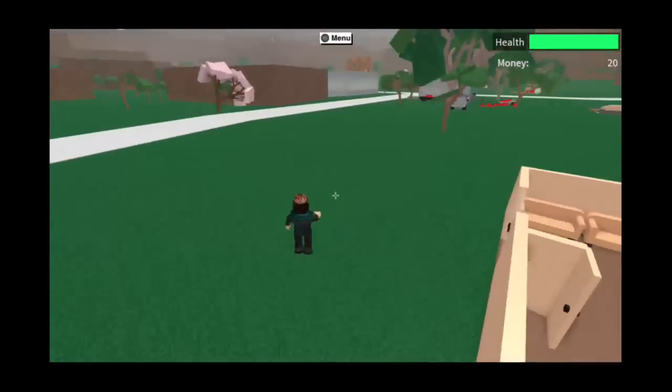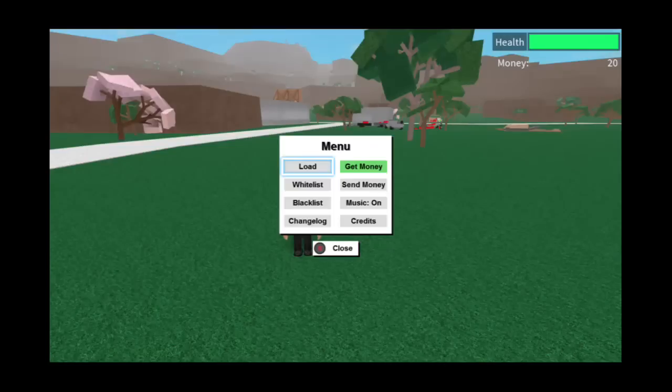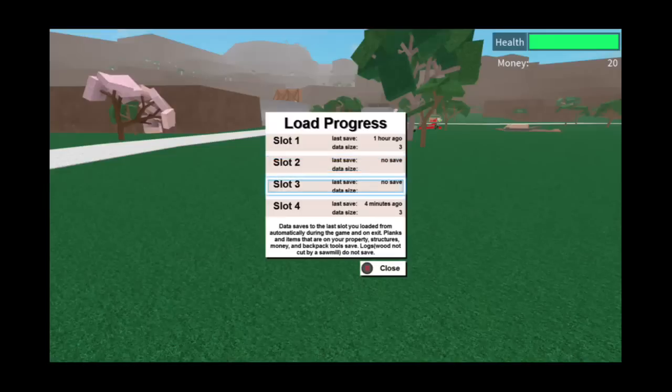Whatever — literally your whole base. First thing you're going to do, you're going to press back, or menu, on your controller and press load. You're going to press A and B at the same time on the slot you want to overwrite — pretty much the slot you don't want. You're going to need two slots for this.